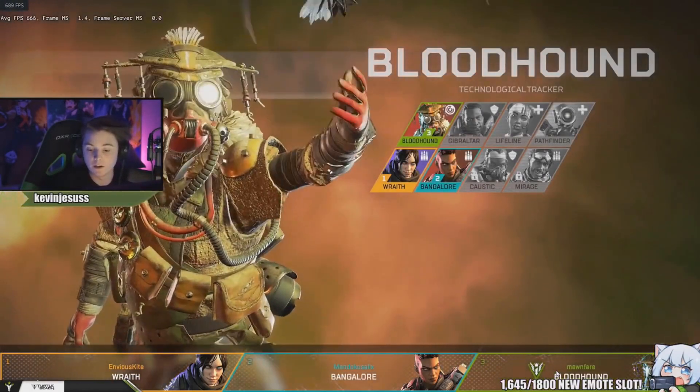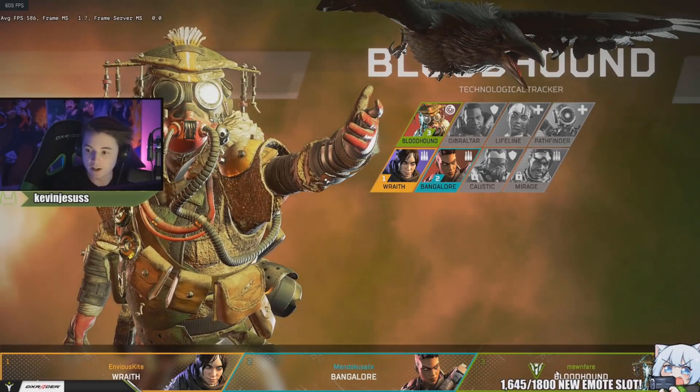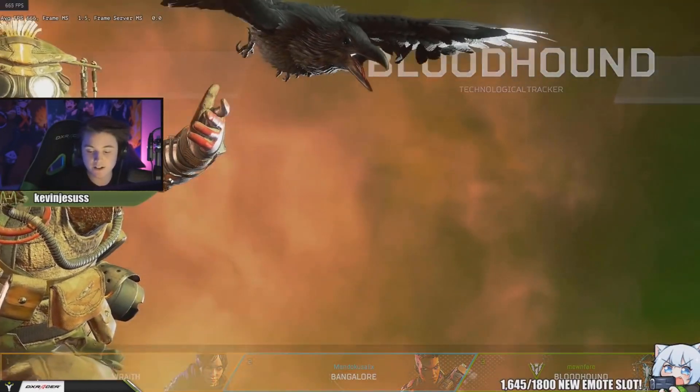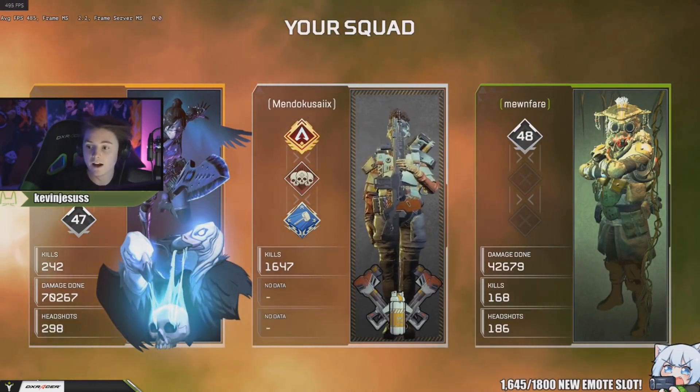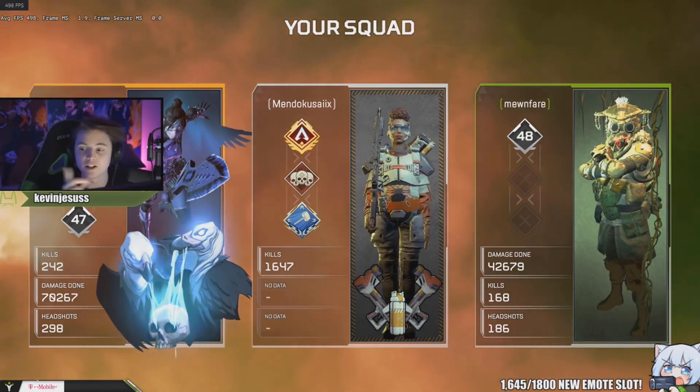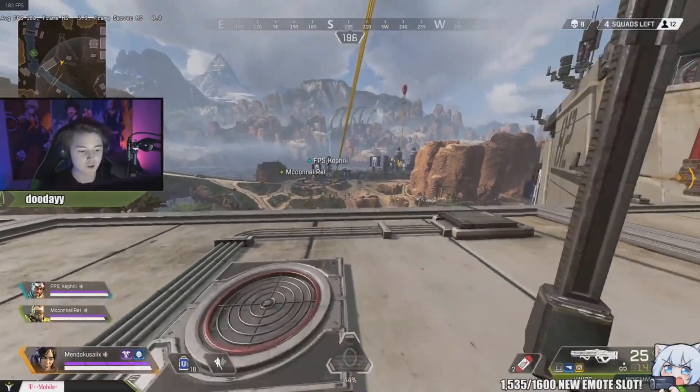Jump master will go to the person that picked that character by clicking, or it randomizes between the two that did. So if he clicked it, he'll get jump master; if he didn't click to lock in, it'll give it to someone else — so if he's AFK, he's not the one that drops. Big brain from Respawn — I like that.